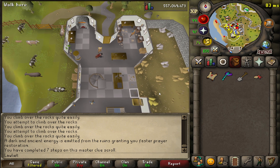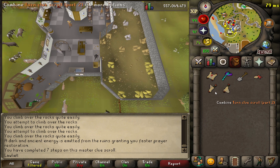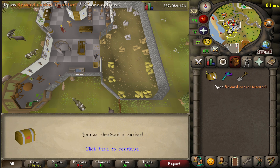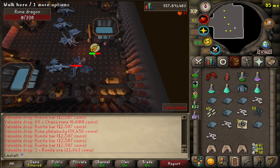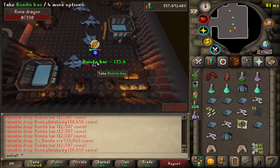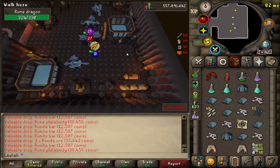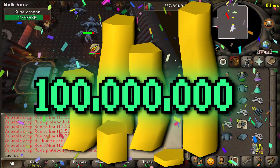That should be the last clue step. Let's go ahead and combine the three torn clue scrolls into a casket — that's how it works apparently. Let's open it and claim our well-deserved reward. Decent money, but was it worth the clue steps? Debatable. And with that kill, we've hit a pretty big milestone — Loot Tracker says we're at about 2,800 kills and the value shows 100 million GP made so far. It's no dragon metal lump, but I'll take it.